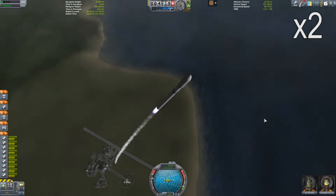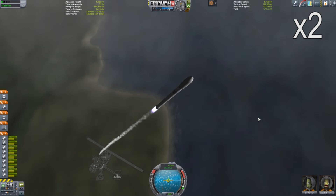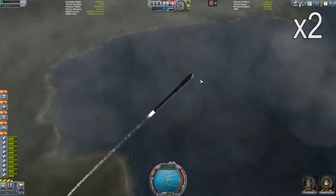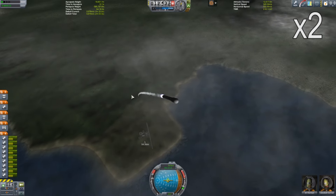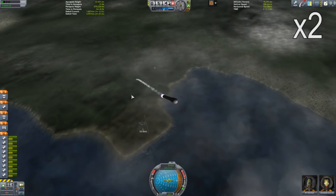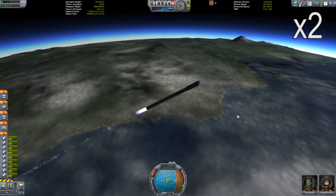I thought the best way to showcase this was to speed up a couple of videos. This is a standard launch. I decided to go ahead and launch my kind of favorite launch vehicle, which is a Falcon 9 that I created here. It's a pretty nice, very stable launch vehicle — I'm realizing now doing the voiceover that I didn't actually turn on SAS, so it's very stable without even needing SAS apparently.